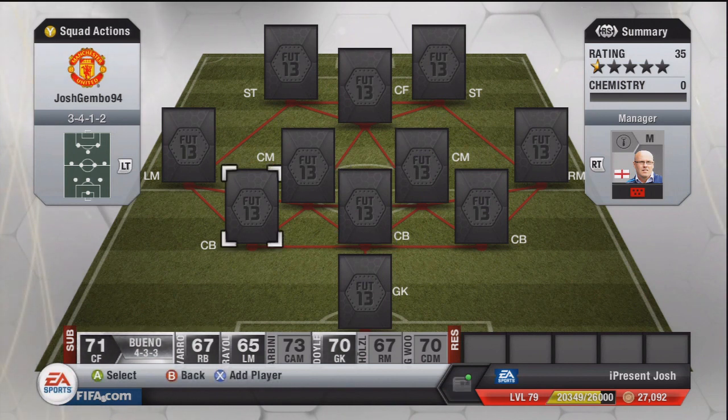We're going to move into this team: 3-4-1-2, 16k, very very underrated, very amazing, undefeated team. I play really, really well with this team. Honestly, on paper it doesn't look amazing, but when you play it online against other silver teams, it just absolutely dominates.